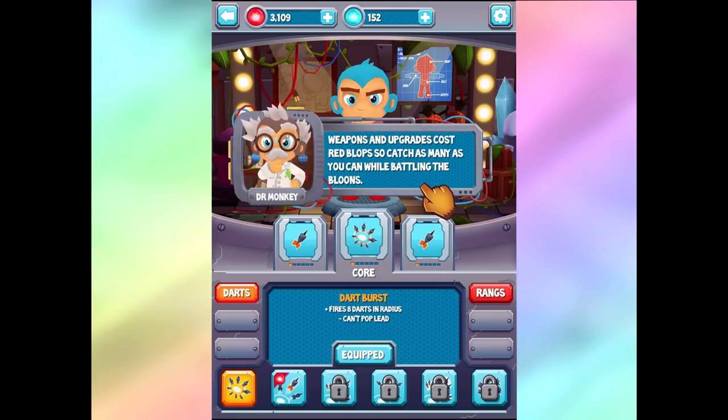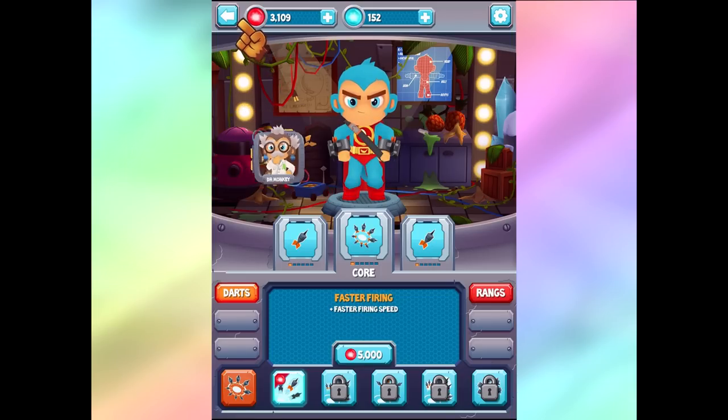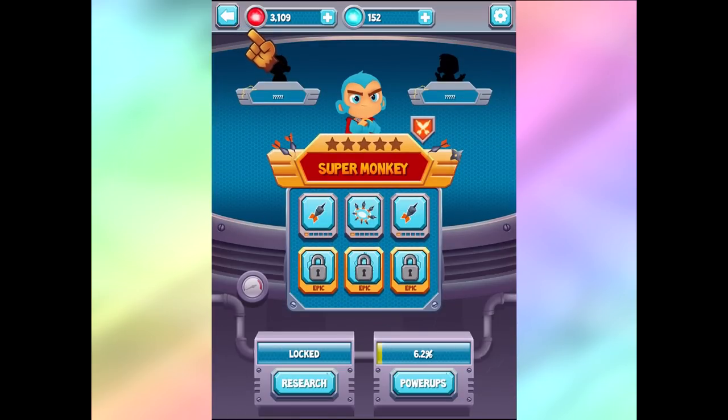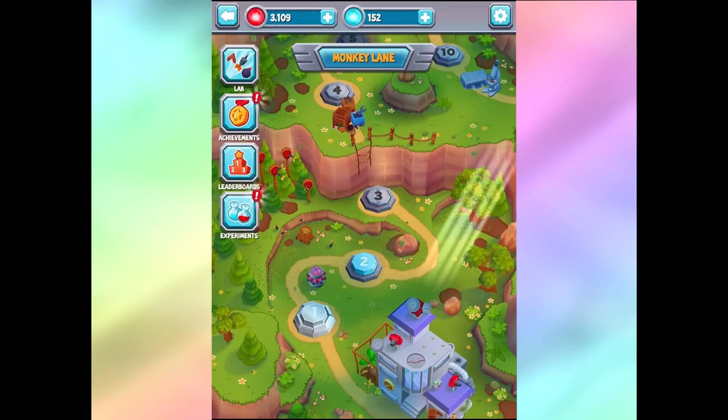Weapons and upgrades cost red blobs - catch as many as you can while battling the Bloons. So this is a faster firing thing but we can't afford it just yet. We only got 3,000 blobs right now. But it looks like we've got three weapon slots unlocked right now, and eventually we're going to get six weapon slots. Keep in mind I don't know everything that's going on - I'm just starting this game off, so we'll see what happens here.